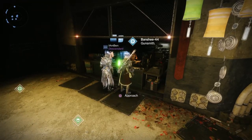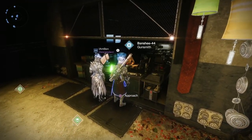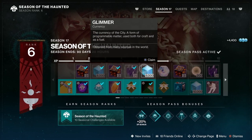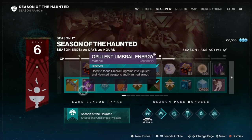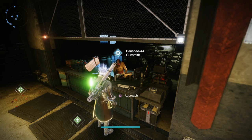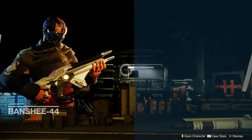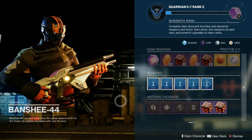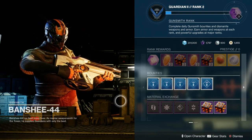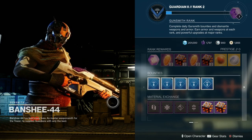It's well worth coming to have a look at Banshee as well. You get your Trespasser sidearm from the first track of the new Season Pass - don't forget to pick that up. That Trespasser also has a Catalyst mission which you can pick up from Banshee. Pop in and have a look because he's got the Telesto and he's trying to fix it, bless him - which is hilarious.